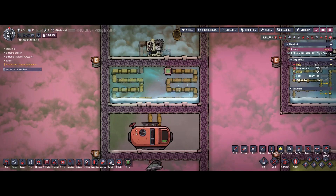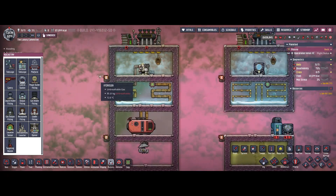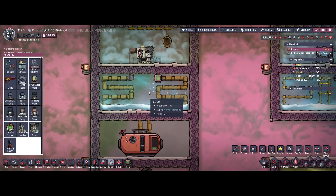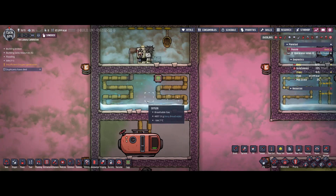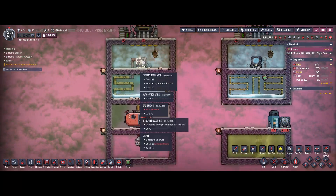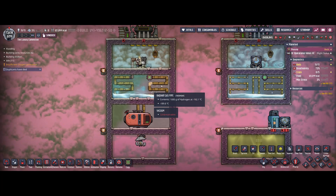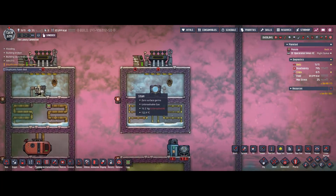Liquid hydrogen can of course be useful for your rockets, in case you don't want to go with a solid oxidizer such as oxylite, because those are somehow complicated to produce. So keep that in mind — just use hydrogen for your thermoregulator and you can have access to very cold materials in the early game.